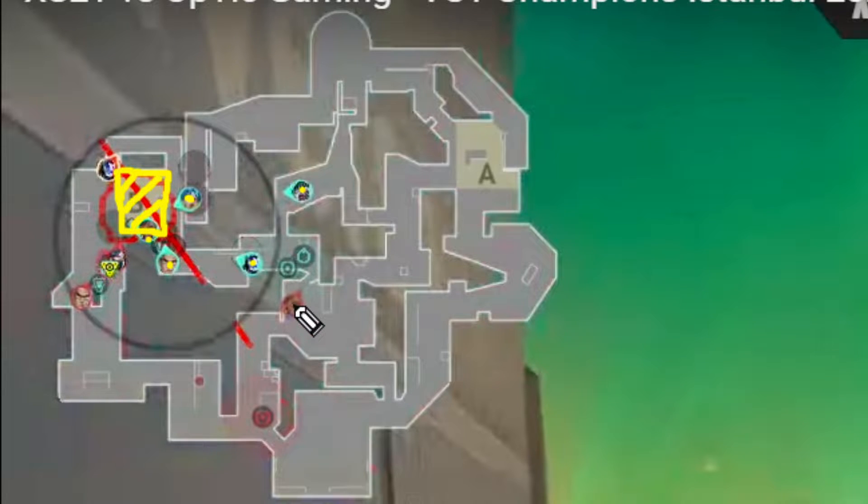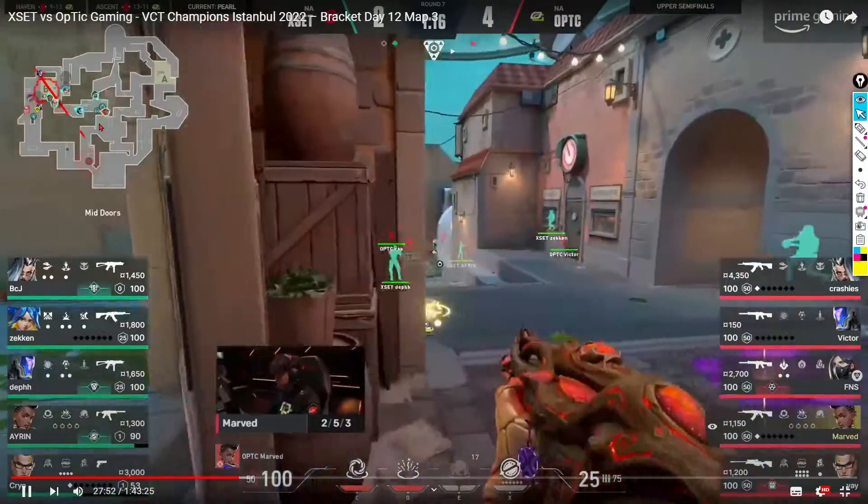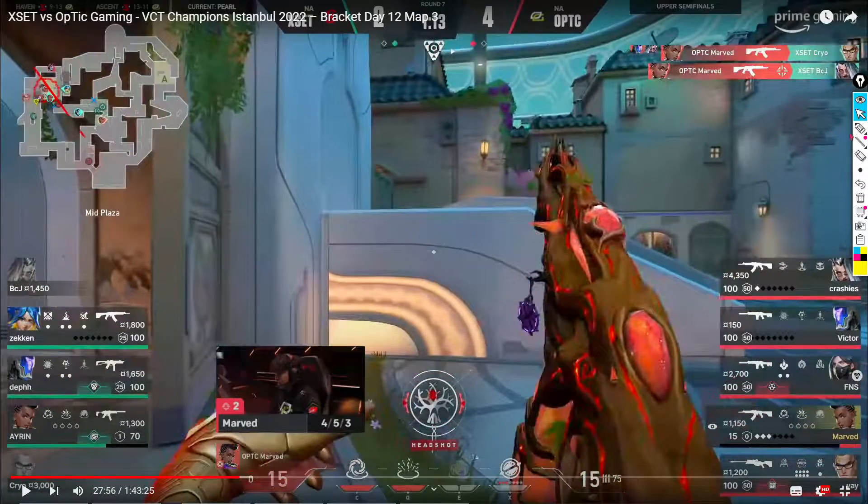It makes the way open for Astra to push B link and take some kills. But Fade is going to arrive at the exact same time as Astra. Astra just killed two people in B link and managed to escape with only 15 HP because Fade had no armor and a stinger.